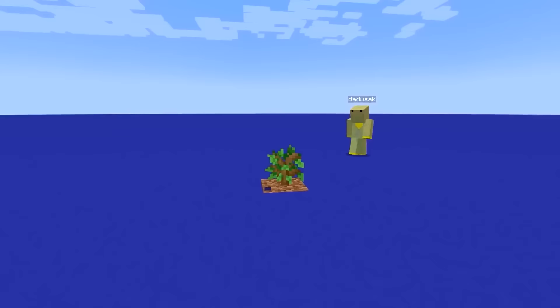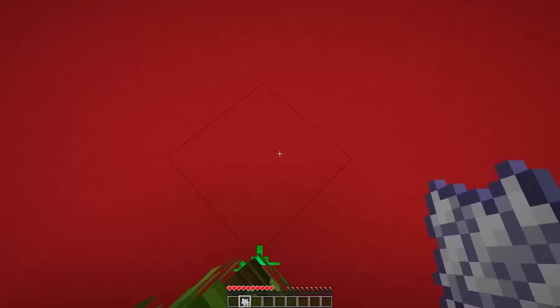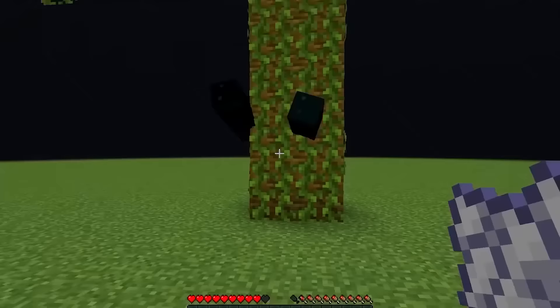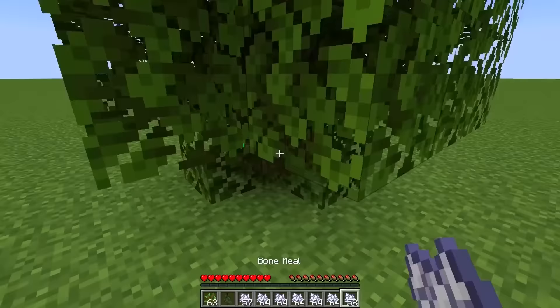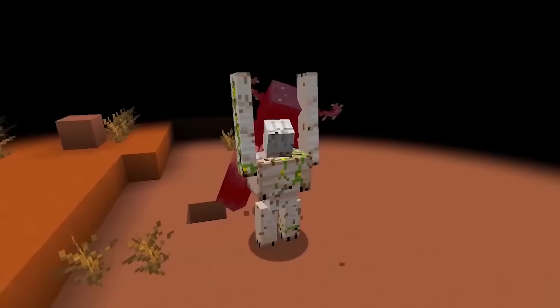Standing on a sapling is more dangerous than it seems. Once it grows into a tree, you might start suffocating. I've tried this with the Warden, and trust me, it's near impossible. But if you use a spruce sapling, you can get him stuck — the Warden can't hit you because of the leaves. Oak saplings should also work, but spruce is the best since the leaves are closer to the ground.